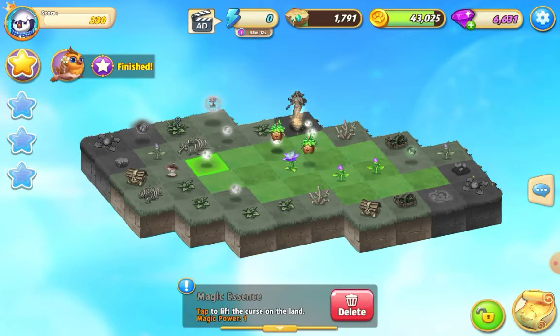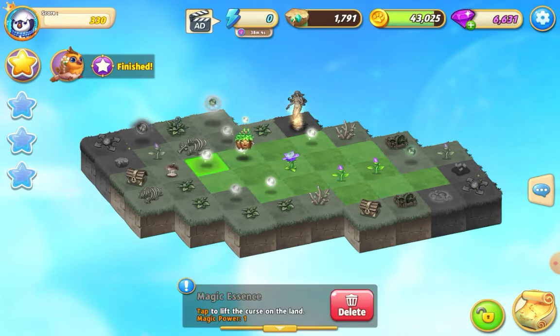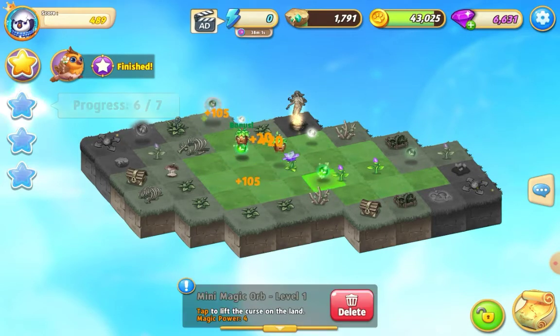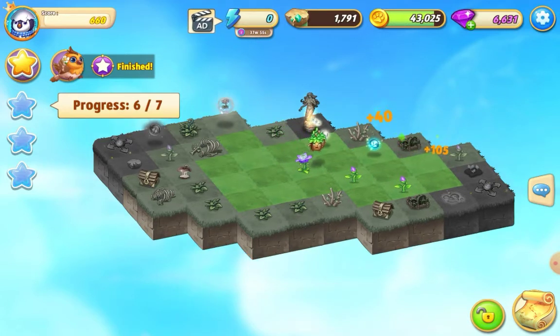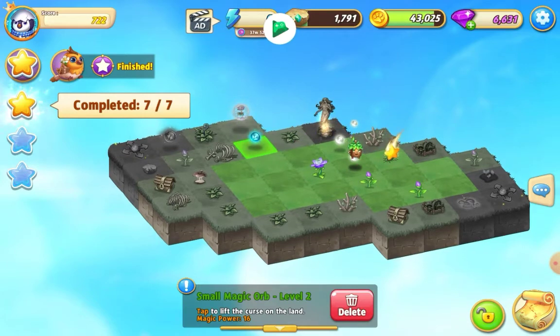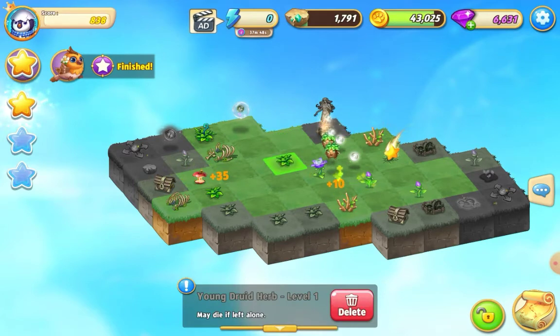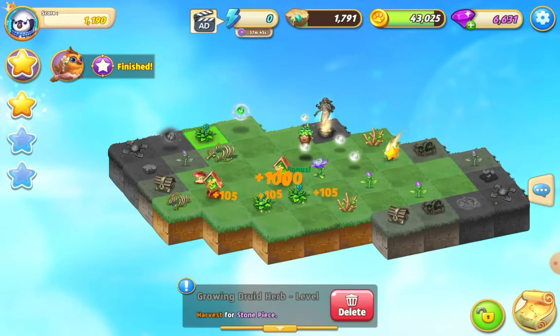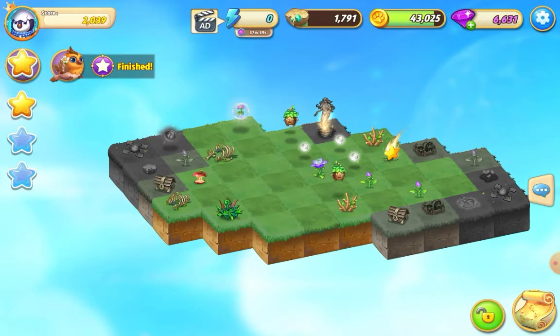I want to put this over here and set this up for a merge over here. Now I can do a three merge with this essence. I want to get to this druid herb — I'm going to release that essence there, merge these druid herbs, and now merge these growing druid herbs.